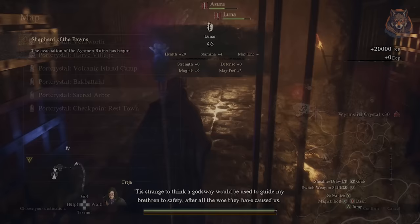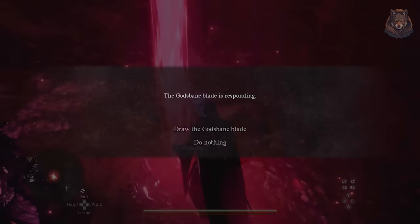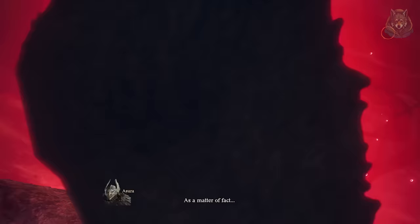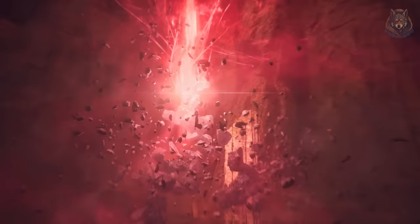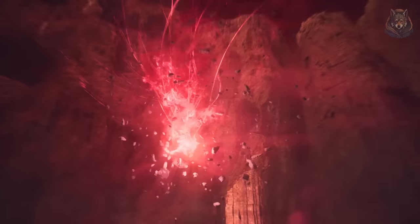Step six: head to the Sacred Arbor, as this will be the next to get destroyed. First, complete the red beacon here, which triggers a big boss fight — a dragon-type enemy spawns that isn't too tough if you're a high enough level, but it does take a while to kill as you need to destroy all of its weak spots. Your pawns are pretty useless in this fight and spend most of their time doing nothing, which is why it takes a while.